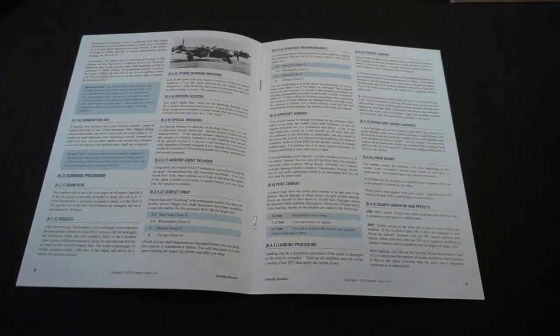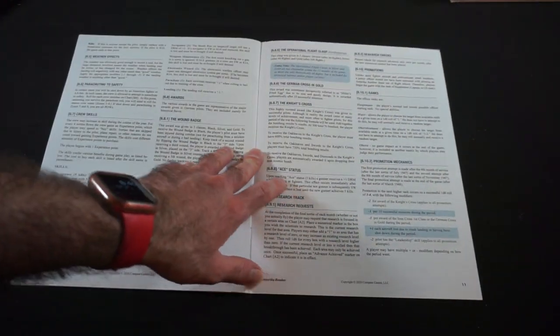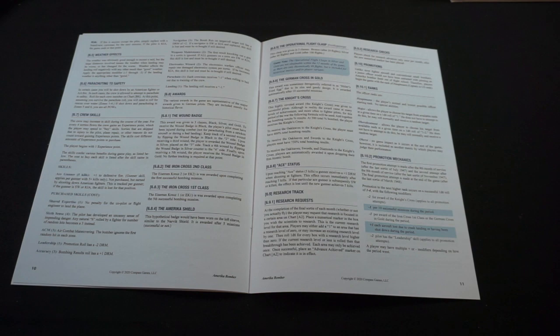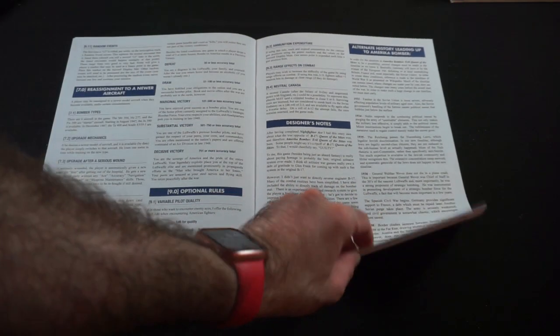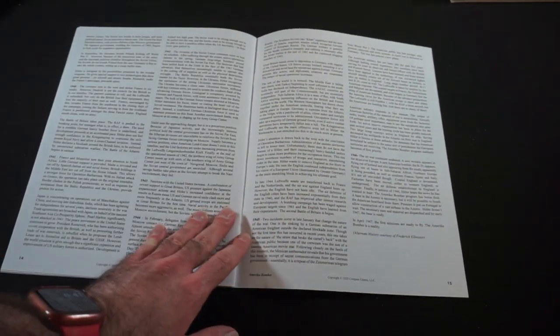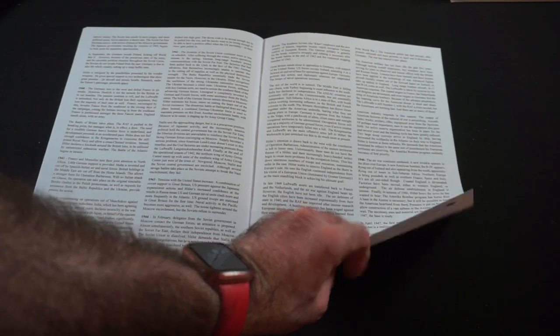There are atomic bombing missions — pretty cool. There's also an alternate history section, and a rules index. So that's everything in the box with America Bomber: Evil Queen of the Skies.